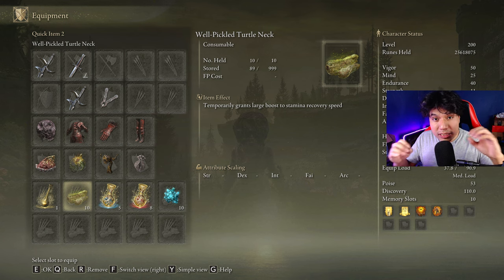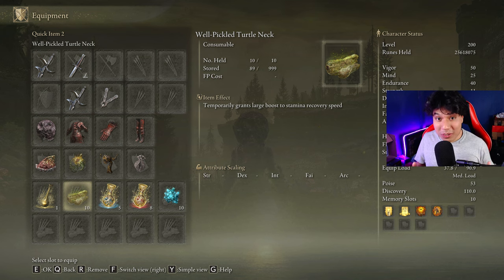This build consumes a decent amount of stamina, so be sure to craft some Pickle Thorten Legs to boost your stamina regeneration speed — though in this case it is completely optional.